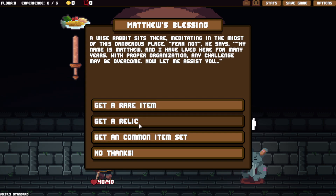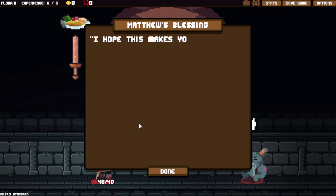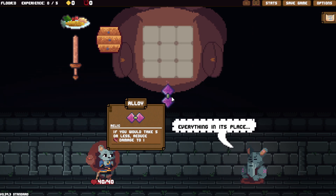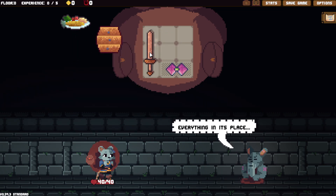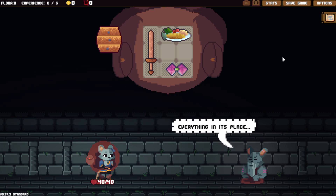I stopped my fake run after clicking 'get a relic' and I got Windmill, which has been changed again. And it's Alloy. If you would take five or less damage, reduce damage to one. Alloy has changed — it used to be armor gains plus three block for each adjacent gem. Now it's just Tori from Slay the Spire, thus proving that every game is a ripoff of Slay the Spire.